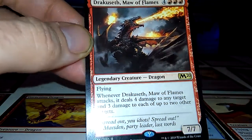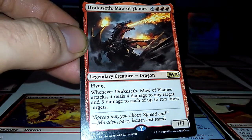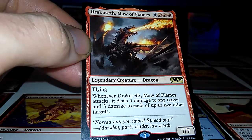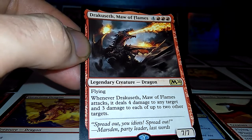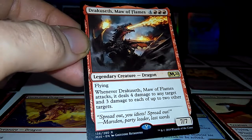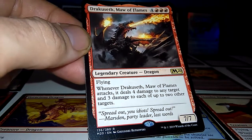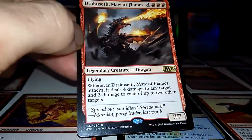Dracosef, Maw of Flames — one of the strongest dragons I've ever seen. Legendary creature, M20 rare. Flying. Whenever Dracosef attacks, it deals 4 damage to any target and 3 damage to each of up to 2 other targets — so basically 14 damage every time he attacks. As a commander with flying, he can get through almost unabated. It only takes 21 commander damage to win, so he attacks 3 times and you win.